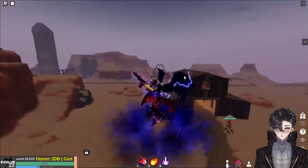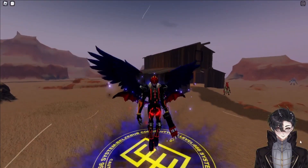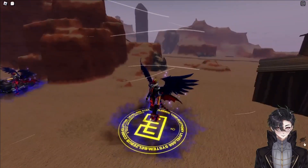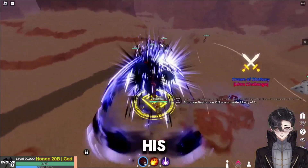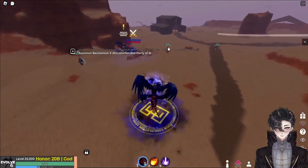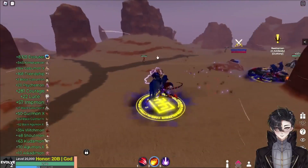We're digivolving and this is Biozomon X. He looks pretty awesome. His idle pose looks pretty nice — he has a gun and his nice demonic aura. So let's use his first move. It's a dash, and at the end of the dash that's where he does the damage. It's a really fast dash.